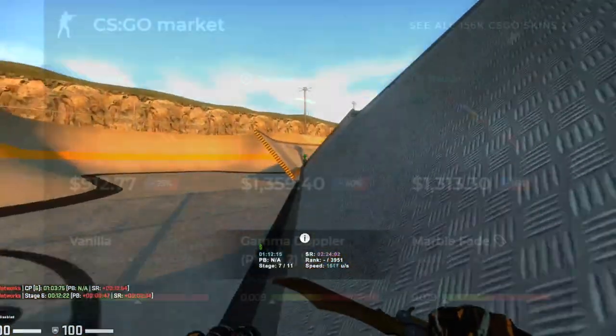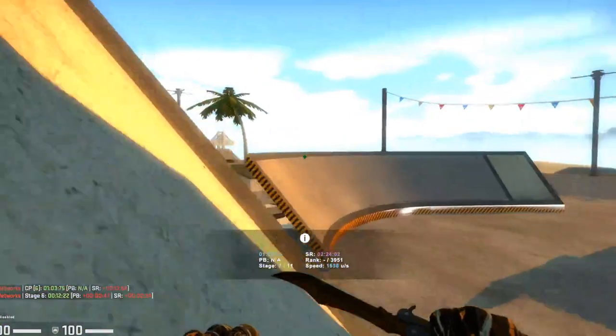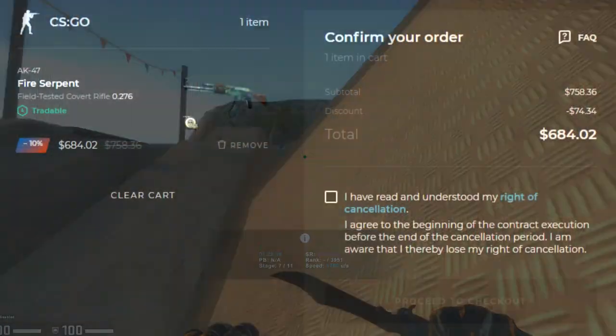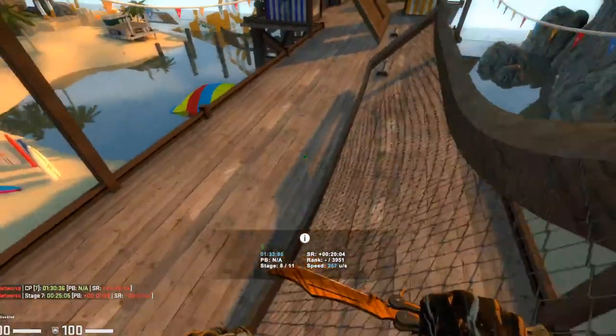They have a large selection of every skin imaginable with over 150,000 available for purchase right now. As you can see on screen, the available skins on Skinport are far cheaper than on Steam. You can buy items instantly without any hidden fees, as shown in the checkout right here. There's a super low selling fee as low as 6% for items over a thousand dollars and private listings.